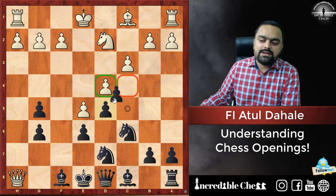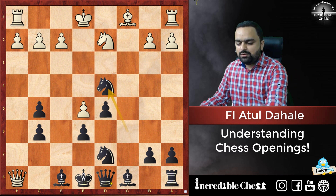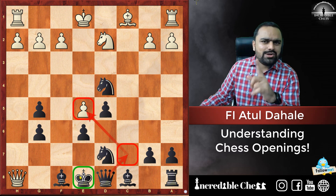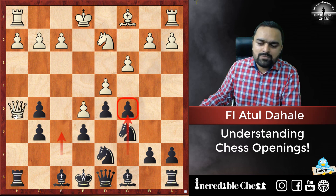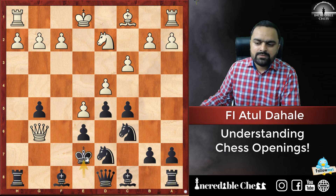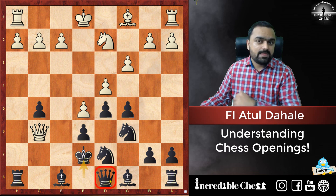We can capture on D4. White might recapture, then we capture on D4 and Black has good play because now we play Queen C7, attacking the pawn on E5. The most important thing is that the King on E8 is actually safe. H8 is not a free piece. Queen G6 is the most crucial variation, and now we are going to play King E7. If the Bishop comes into the game, then Bishop G5 and the Queen on D8 will be lost.